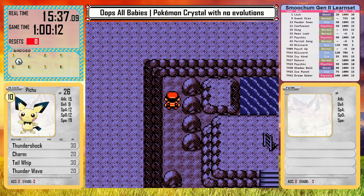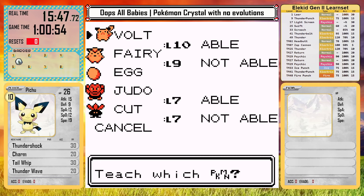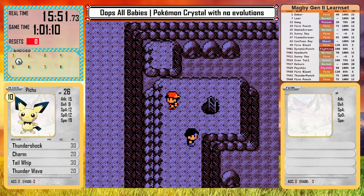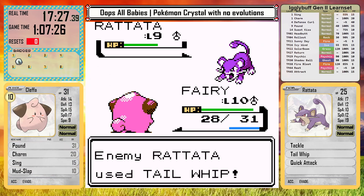We also get a Wooper cameo on the way to the cave — I love this little guy. I teach Mudslap to Cleffa for Rock types since I don't have a lot of good coverage for them, since Tyrogue doesn't have any fighting moves. In the cave I can pick up Swift as well, but Cleffa can't learn it since it's very slow — the reasoning in Generations 1 and 2 seems to be how fast a Pokemon was. So I teach it to Tyrogue instead, just so it has a second move. But then in battle in the Slowpoke Well, it immediately goes down to a Rattata — not a good showing so far.